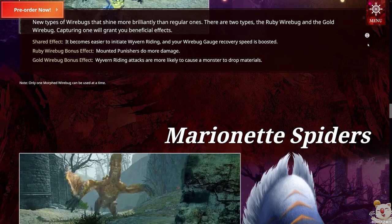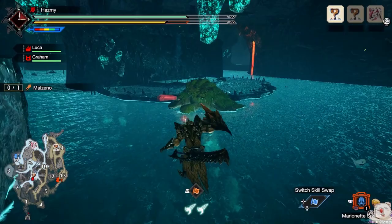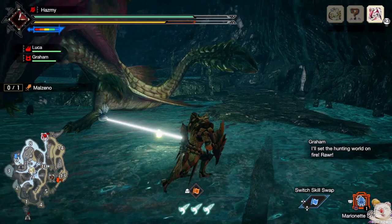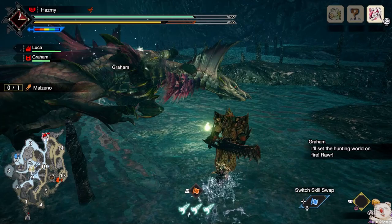Tip number 4 is the marionette spider. Sunbreak is introducing new endemic life to Monster Hunter Rise, possibly to encourage people to discover these features more and help hunts go smoother. The marionette spider is similar to the puppet spider, but with the big difference that their silk creates a link to the monster and forces it in the direction of the hunter with a powerful pull — very similar to a monster launch while Wyvern Riding or the clutch claw launch from Iceborne. Using the spider once launches a silk wire forward, and if it connects, it creates a link. Using the item button again pulls the monster toward you. Used smartly, you can trigger traps, force Wyvern Ridings, or topple the monster for large openings.